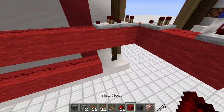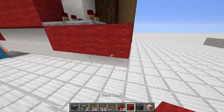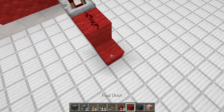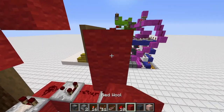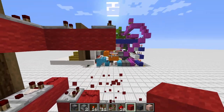Then we have the bottom ones: two comparators, piece of redstone, a comparator, piece of redstone, and a comparator. That's the last row. We should have one, two, three blocks that fit in between both of those gaps.